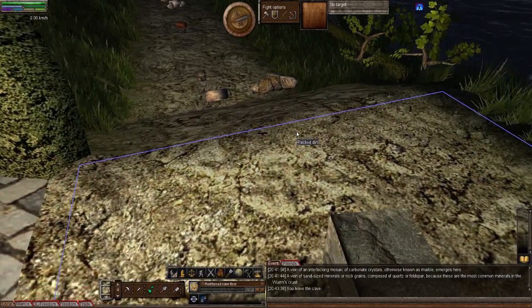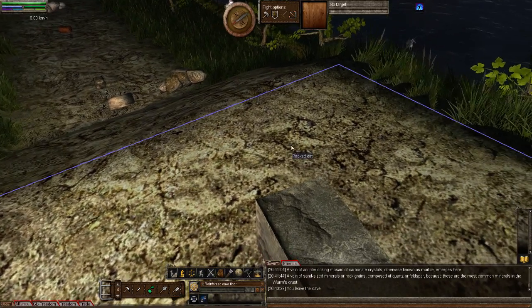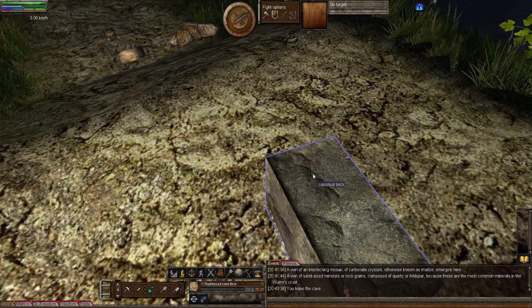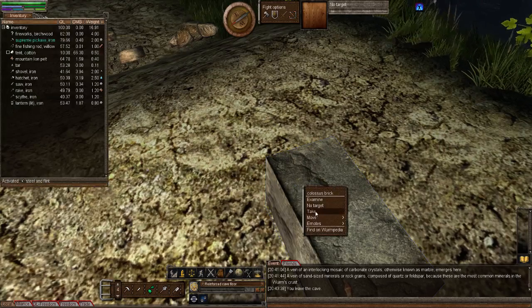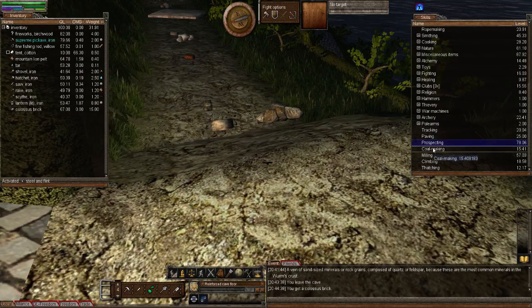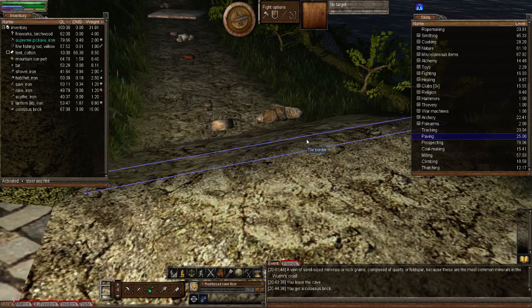Starting off, the first one is going to be rough cobblestone. It used to be that with rough cobblestone you just used a regular brick, but now you have to use Colossus bricks. In the past with the brick when you were paving, you had three options: rough cobblestone, round cobblestone, or just regular cobblestone from a brick.